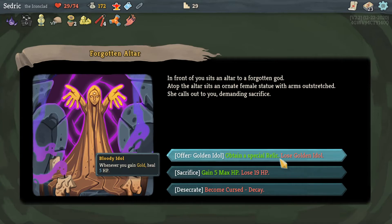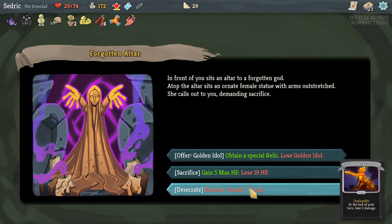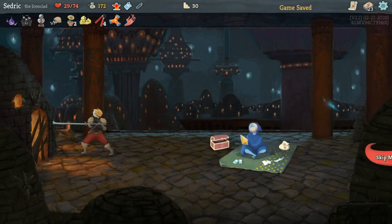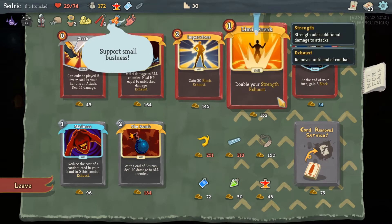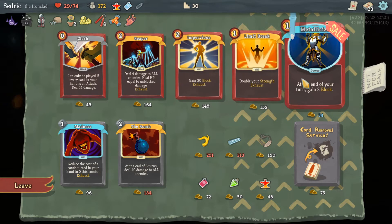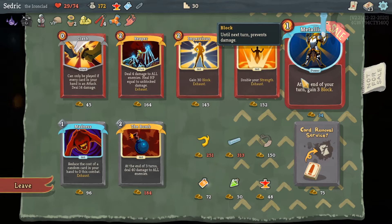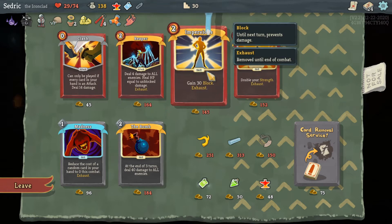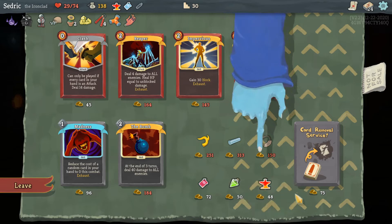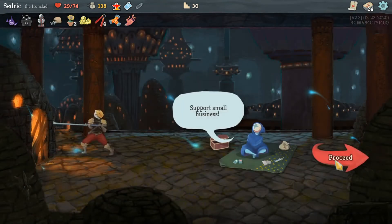I'll lose the Golden Idol — it hasn't been doing much for me anyway. Impervious — gain 30 block, that's kinda crazy! End your turn, gain 3 block — that's really good for a power. Honestly yeah, why not. Clash — can only be played if every card in your hand is an attack — okay that's kinda good but I'm good, thank you. Proceed.